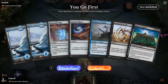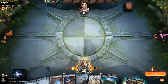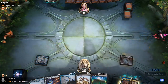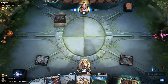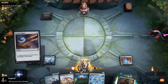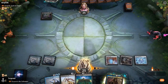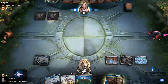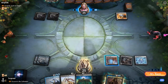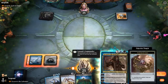We're on the play with a fine hand up against Turgrid, God of Fright. We can use Map to find a land if needed. For now we'll play a Signet into Spellbomb. We'll have to be a little careful once Turgrid's in play not to sacrifice any artifacts. Turn two Mind Stone, draw, and then we can just play Tezzeret without sacrificing the Map for now.